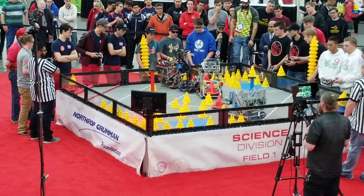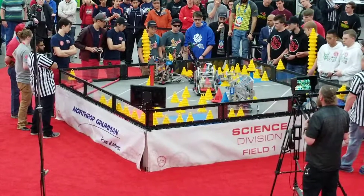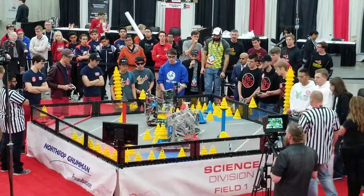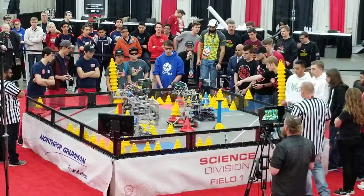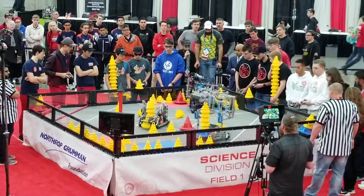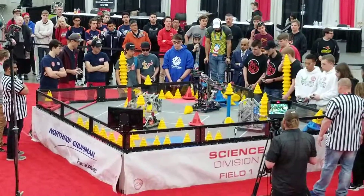62A going for the defensive lane, trying to push the blue mobile goals away from 202Z. They can't score and can't build stacks if their mobile goals are inaccessible. 202Z no problem still grabbing the mobile goal.